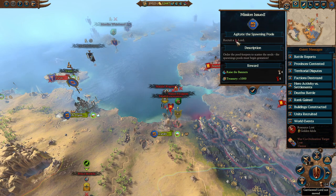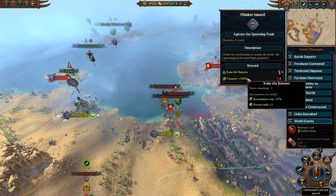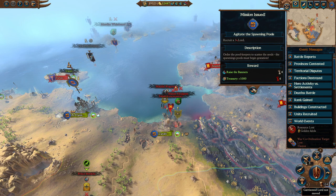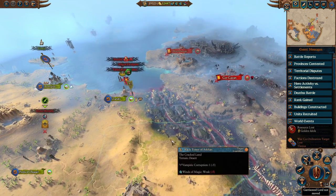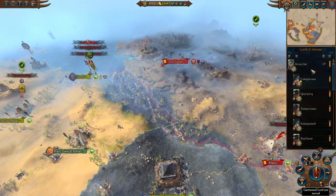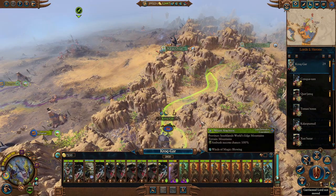If we can recruit a lord, we get plus 1,000 gold and Raise the Banners: minus 15% recruitment cost and plus 1 recruitment rank. That's all looking good - for 4 turns we could get a few dinosaurs in that time frame. Let's go over to Krokgar first. I always like starting off the turn with Krokgar - there's just something magnificent about him.